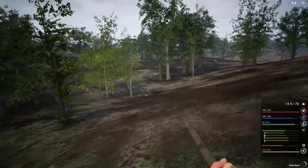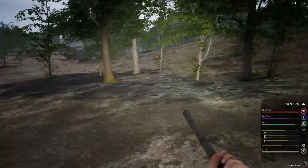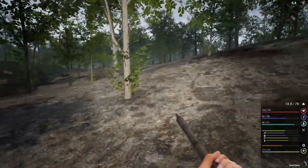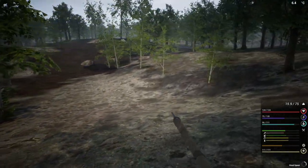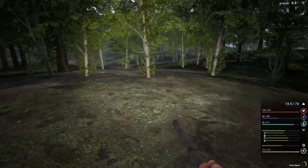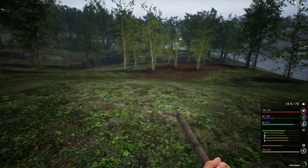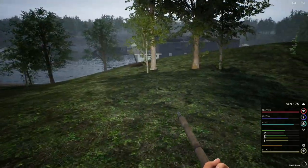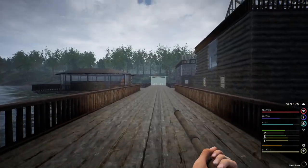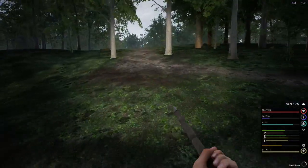I'm just gonna run around like this without the cart and try to avoid any animals. When we do go and get copper we're gonna have to take the cart with an extra storage crate because we've got four extractors over there and if they're all full, well, you know how that's gonna turn out. I need more chicken — let's go check over there now that it's not raining, maybe there's more out now.